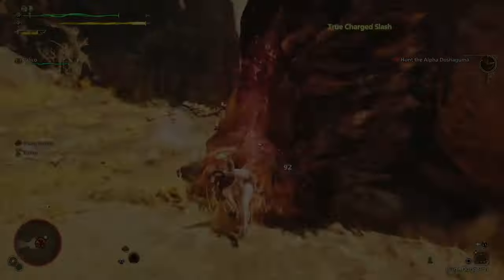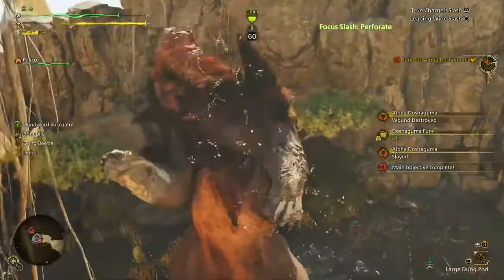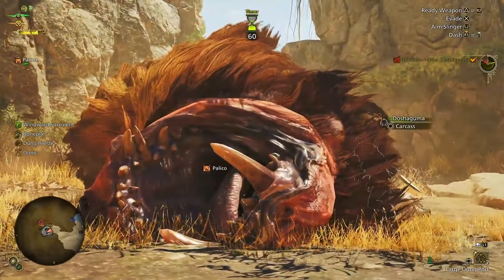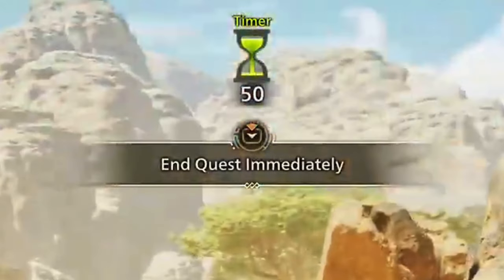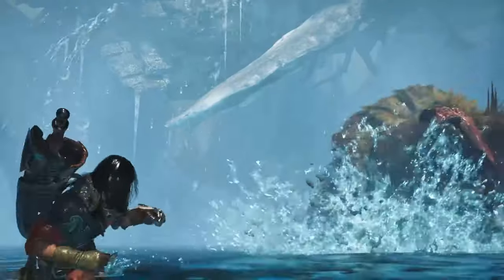Last but not least, there's the end-of-hunt timer option. In previous games, after defeating a monster you'd have to wait for the timer to count down before seeing the results screen. But in Monster Hunter Wilds you now have the option to skip the wait and jump straight into the results, saving time and keeping the action going. A lot of times I'd just sit there waiting 60 seconds — now I can get right back to selecting another mission.